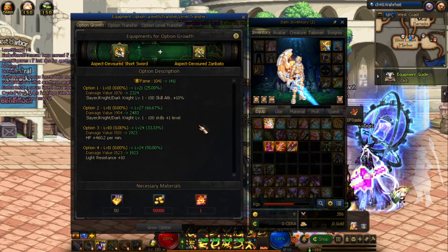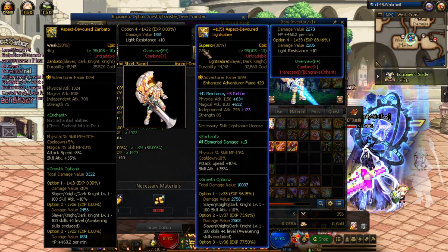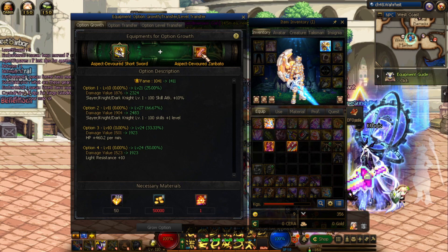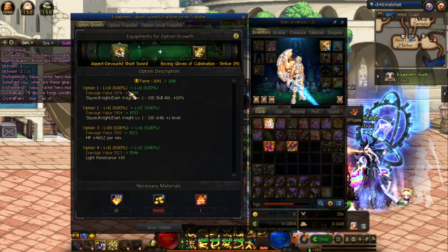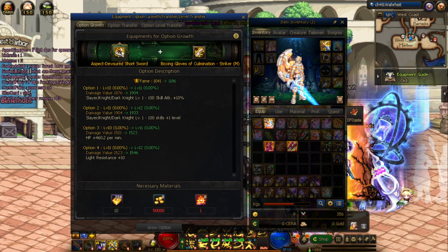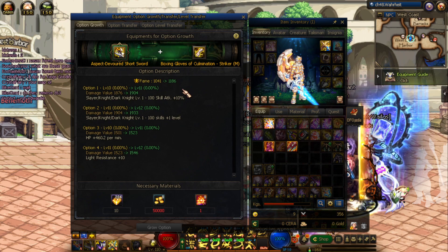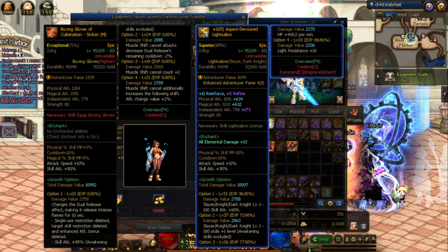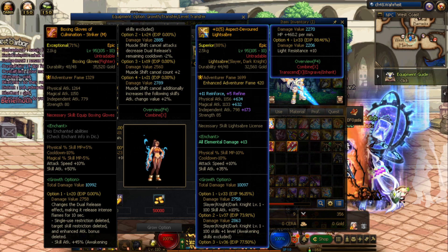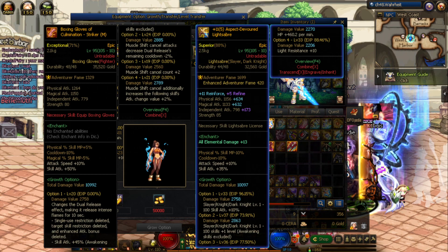Now for a counterexample, I'm putting in this glove with also 1300 fame and pretty much the same option levels as the zambato. When I put it in, you're going to see a drastic change in the fame and option levels. As you can see, I only gained one level for all of these and only gained about 100 fame. Why? It's because the options don't match up — these striker gloves don't have two slayer skills, HP per minute, or light resistance.